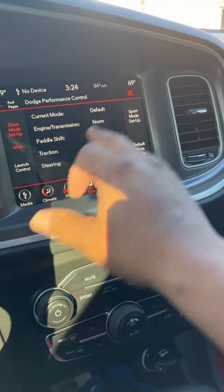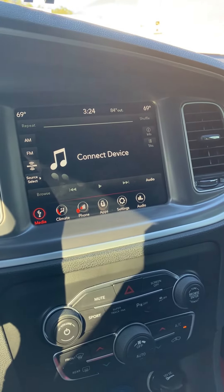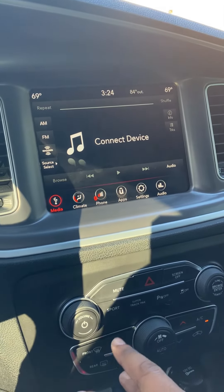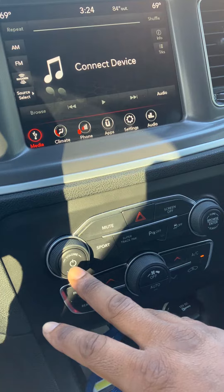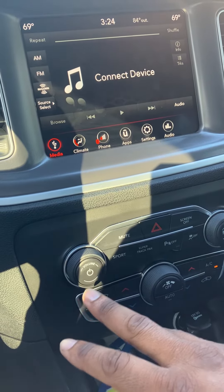So what I had to do was — I'm going to show you a quick tip on how to reset. I was told that you can press and hold the down arrow buttons on the climate control, or you can turn off the power button for the volume.